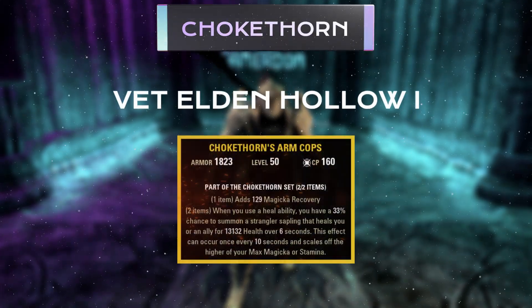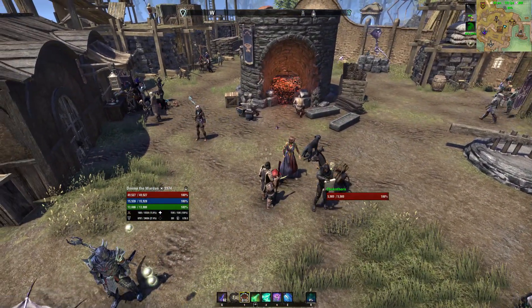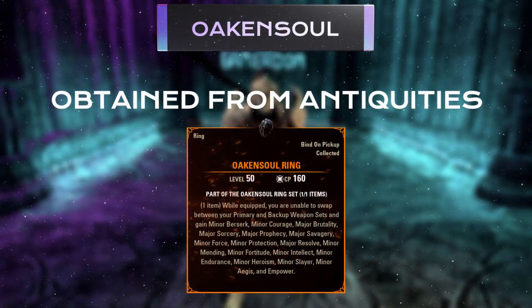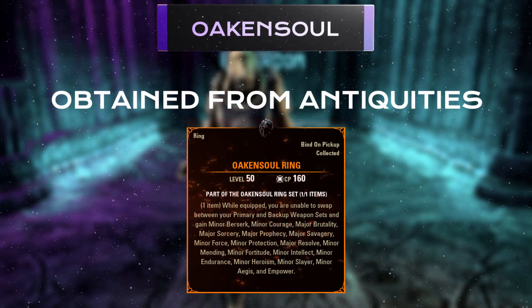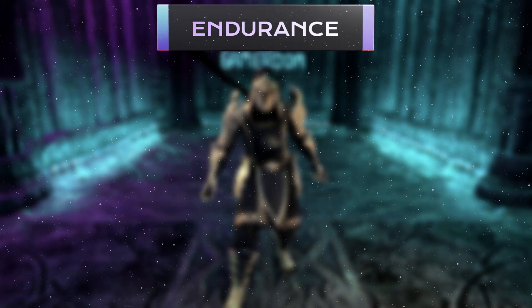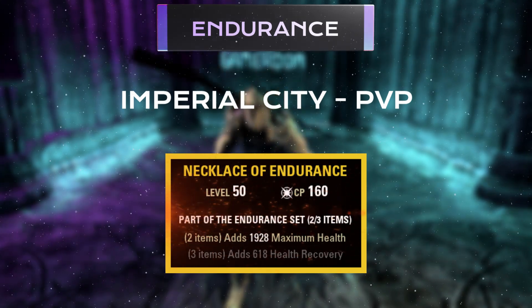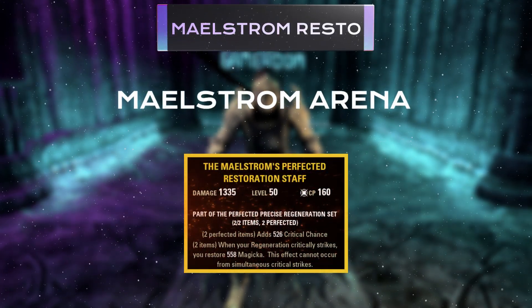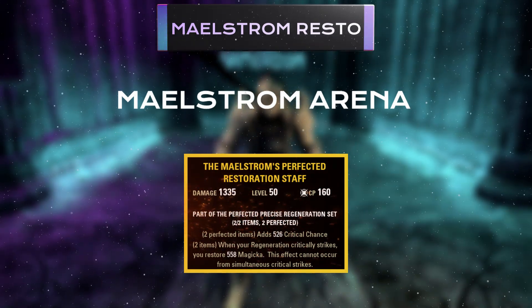We pair the Redistributor set with the monster set Chokethorn, which can be farmed from the veteran dungeon Elden Hollow 1. This further increases Magicka recovery and has a strong healing proc roughly every 10 seconds, channeling a heal over 6 seconds for a team member. Next is the mythic item Oakensoul, the engine behind the build — it gives a sea of buffs and great freedom, since we get most critical buffs from it and don't have to fit them elsewhere. We then use two pieces of the Endurance set on the necklace and ring spots, utilizing the two-piece bonus of boosting our health even higher. Our final gear piece is a Powered Maelstrom Arena restoration staff with a weapon damage enchant — Perfected is not required, though it does help — designed to allow us to spam our main healing ability even more.